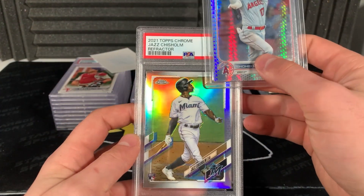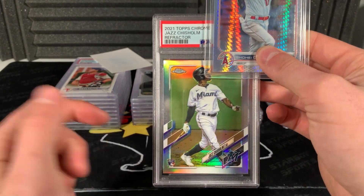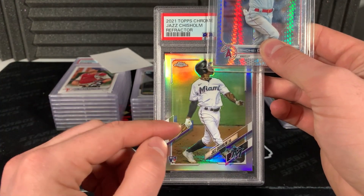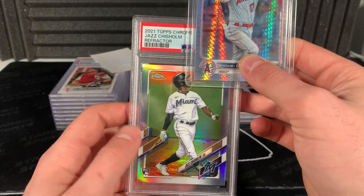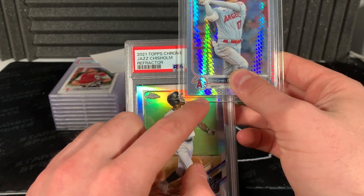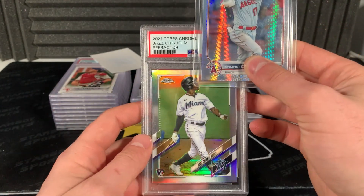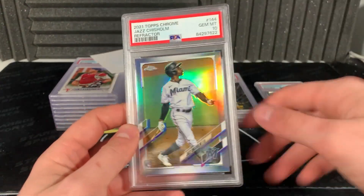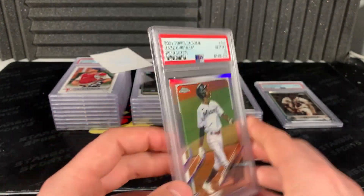Next card - Jazz Chisholm, 2021 Topps Chrome. I feel like 2021 is a lot harder to grade than 2022 Topps Chrome just because of all the design stuff on the side - it kind of screws it up. There's like a little divvy right here that kind of makes it hard to grade. But cool card, Jazz is a cool player - 10! Let's go, that's sick! Refractor, nice.